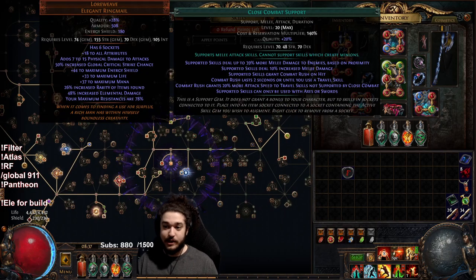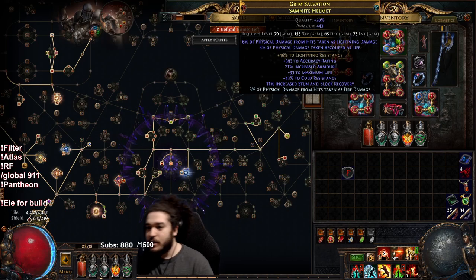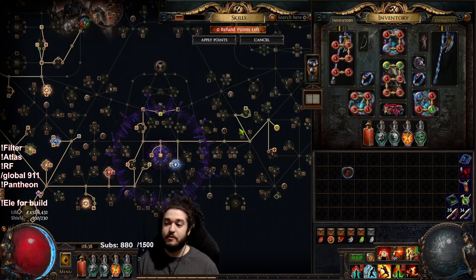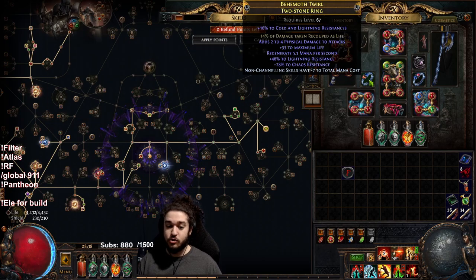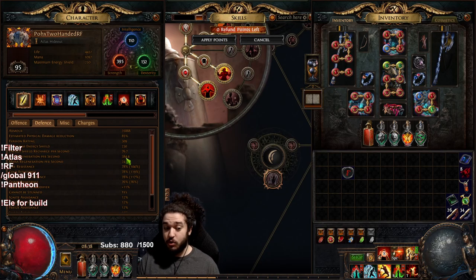My links are Close Combat, Impale, Awakened Melee Physical, Anomalous Bone Shatter, Brutality, and Ruthless Support. My helmet runs Determination, Pride, Flesh and Stone, and Enlighten — the Flesh and Stone acquired via Charisma. Conversion on the helmet is a great way to mitigate self-damage from Bone Shatter. I also have Physical taken as Recoup, and double recoup rings — 28% of all damage taken is recouped back. This works with Untiring, giving life regen while also recouping damage.